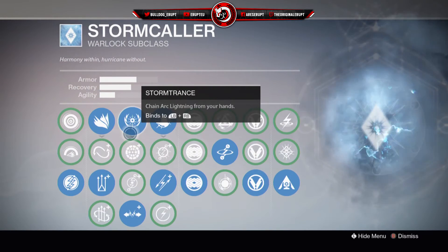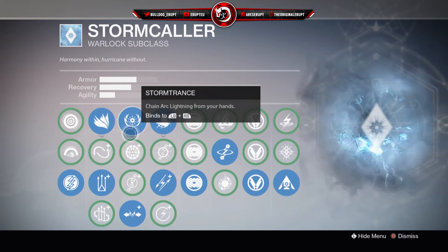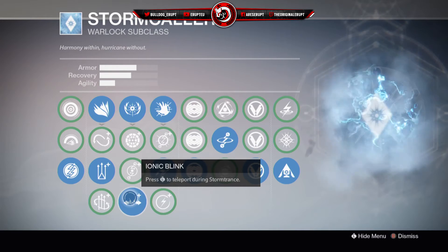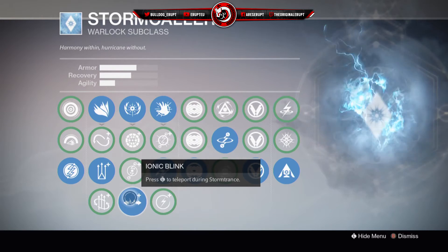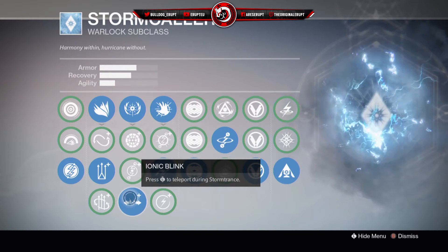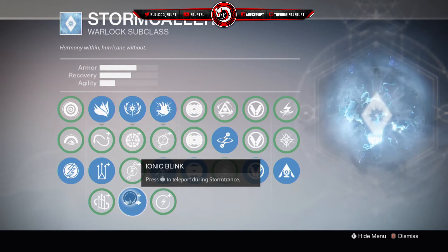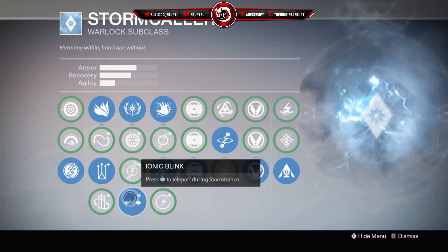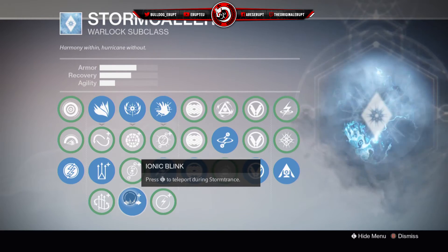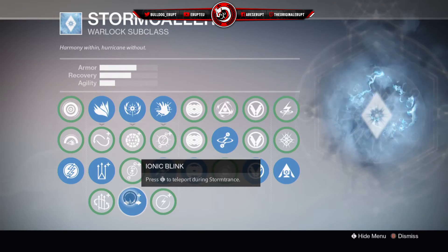Next up we have the special which is of course Storm Trance. This is really good because you can go around the map, clear flags and generally change games. You can gain a lot of points for your team and clear the entire enemy team in one quick swipe. For the perk on this I actually have Ionic Blink. This is really helpful because when using your super in Destiny you're really vulnerable from all directions — the activation animation usually gets you killed. With Ionic Blink however you're able to teleport a short distance, which throws enemies off, lets you dodge bullets, and gets you around the map very quickly. You can also use it to get up ledges much quicker.